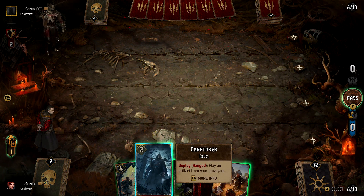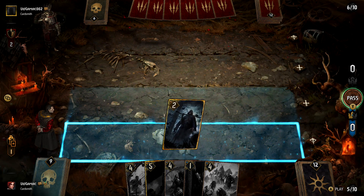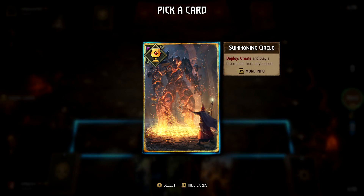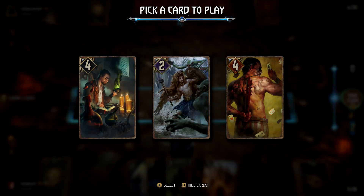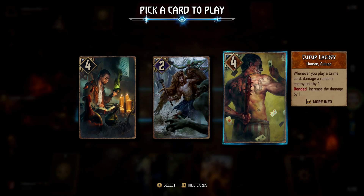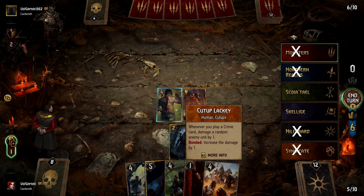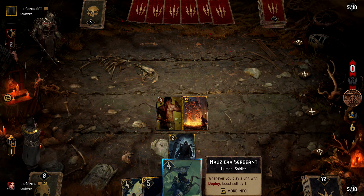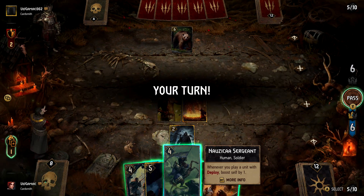The opening move of round two is going to involve you playing Caretaker. You have to make sure you play it in the ranged row, and then its deploy effect is going to activate. What it does is activate any artifact in your graveyard. Choose Summoning Circle, and that's going to randomly generate another three cards. Make sure you pick a card whose faction you haven't got yet. I managed to draw a Syndicate card, so I'm going to choose that and check it off the list, which leaves me four out of five.